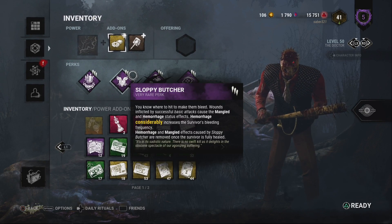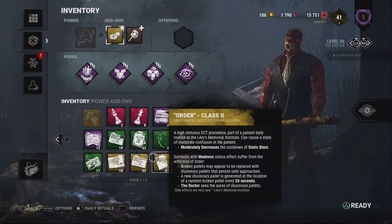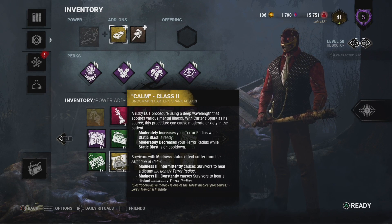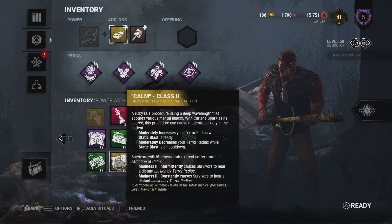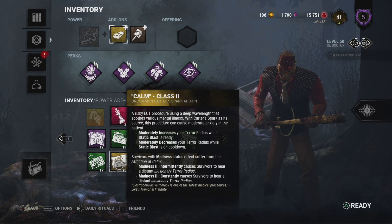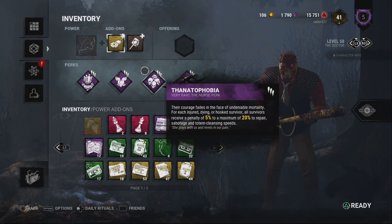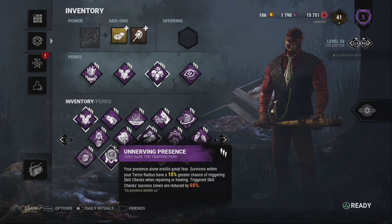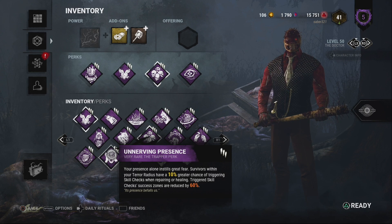Then if you do the impossible skill check build — using an add-on like Carter's Notes to make your terror radius gigantic — survivors really don't get a good sense of where you are. Then you have them under the effects of Unnerving Presence, which makes skill checks happen more frequently and reduces the skill check size by 60%. Then if you team that up with Lullaby — skill check Doctor is brutal.